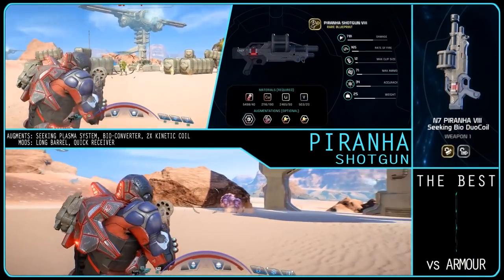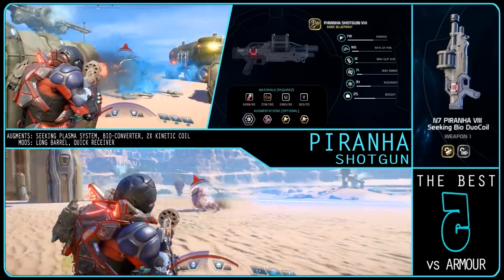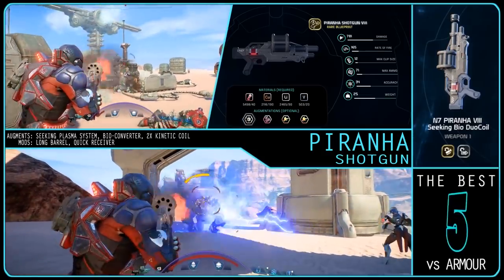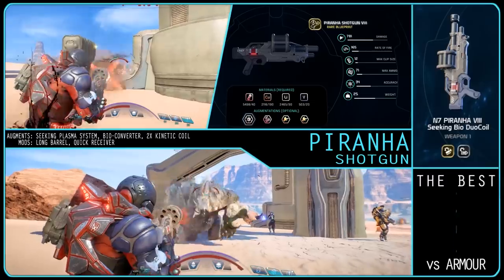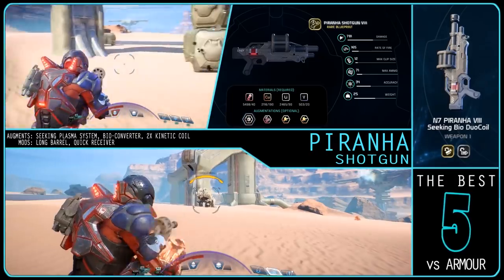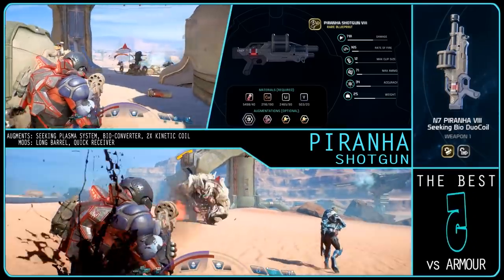It would be simple to say the best weapon versus armour is the Hesh, and for DPS it is, but I would actually go with the Piranha here — that is if you add a Seeking Plasma System augmentation to it. This extends the range of the Piranha by a very large amount, keeping its damage from dropping off early. When fighting things like a Fiend in open areas, you can fire on them from a longer range, usually killing it before it gets to you on Insanity. For closer range fights the Hesh does beat it. For the build you'll want: Seeking Plasma System, Bio Converter, and 2 Kinetic Coils. For mods, you could get away with the Long Barrel's accuracy debuff — the Piranha has okay accuracy and with the Seeking Plasma you won't miss much, but you will gain a solid 3% damage over the standard barrel. The Piranha has no weak point bonus, so go ahead with the Quick Receiver that debuffs weak point bonuses for higher penetration damage and distance.